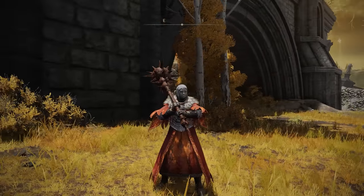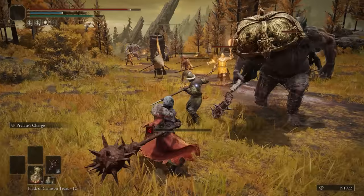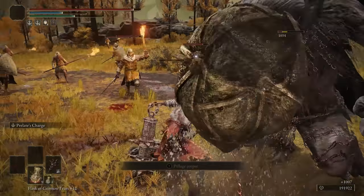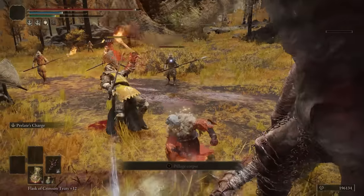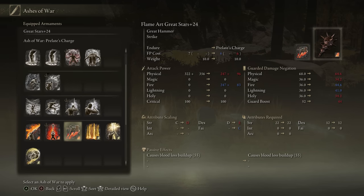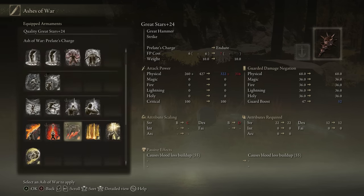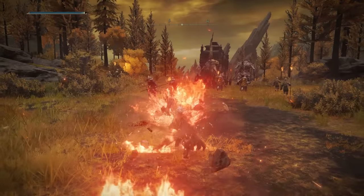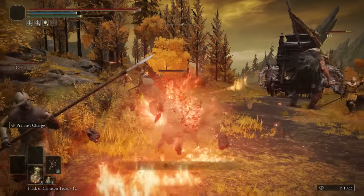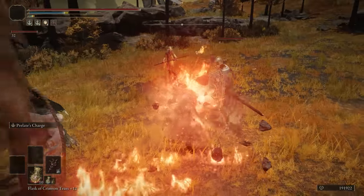Great Stars Warhammer is next. This is a 55 bloodloss buildup scaling weapon, and when you hit enemies you will get some health back — that's one of the best things this weapon has going for it. Its Endure skill is super average and you absolutely want to change that to something else. You can put all kinds of different things on this because it is a big war hammer, and you get your health back when you hit enemies, so if you put a really interesting Ash of War on it you can get some health back from that. Definitely a really cool weapon that you should consider making builds out of — it probably could go in the A tier if you can make something cool with it.